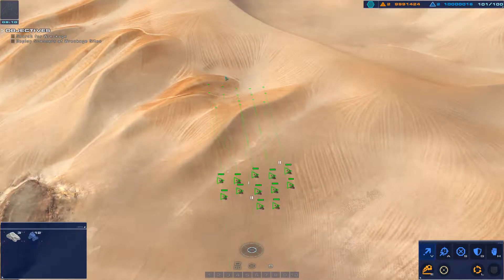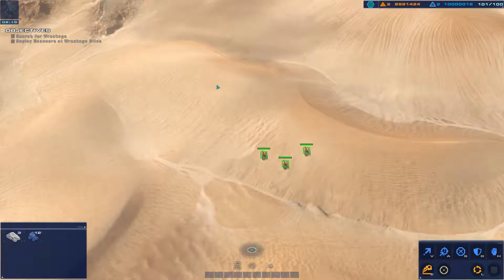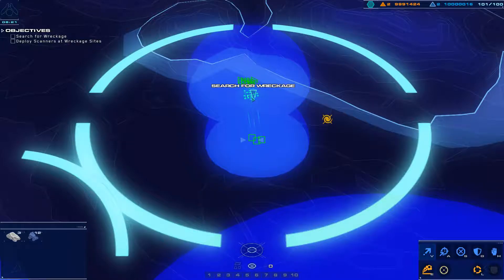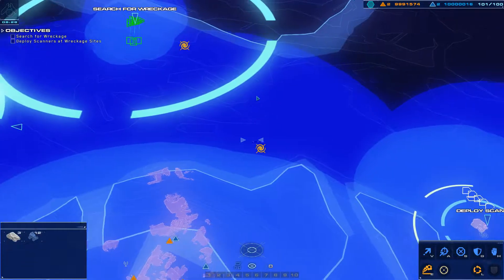The board is green. Let's roll. Copy. Displacing now. Stand by.